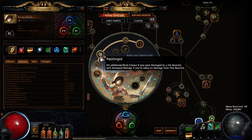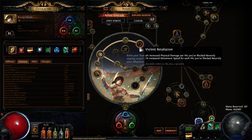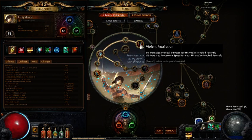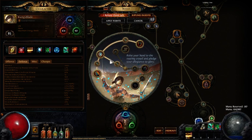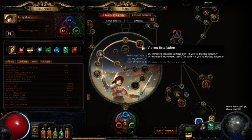Depending upon the block chance in the shield you select, you might not even need block from some of the jewels on the tree, or you might need more block. The order in which I picked these up was first Pain Forged, second Versatile Combatant. When you pick Versatile Combatant up from the Cruel Labyrinth, you'll notice a distinct increase in your survivability. Another reason for selecting the Gladiator ascendancy is you'll notice that it gives me 40% increased damage if I haven't taken damage in the past four seconds. Violent Retaliation is really another place where we're able to get a damage boost.